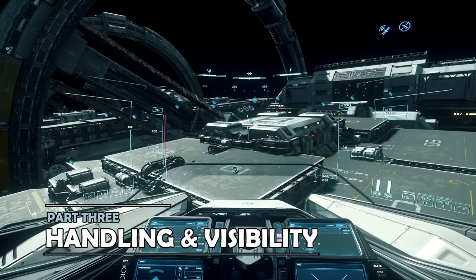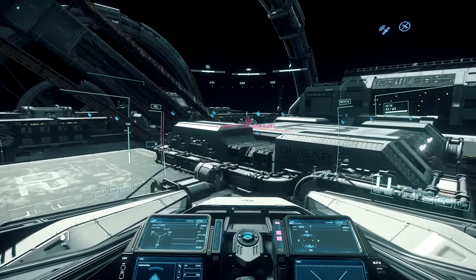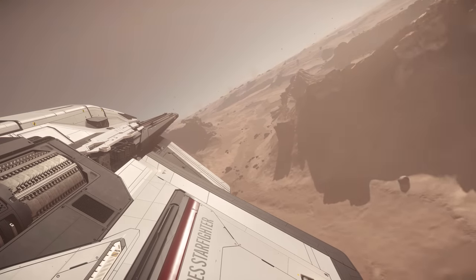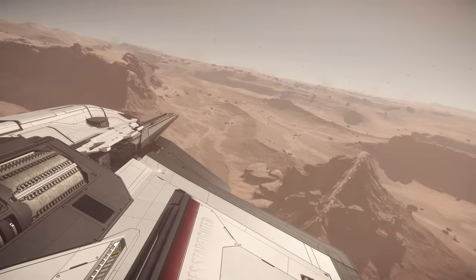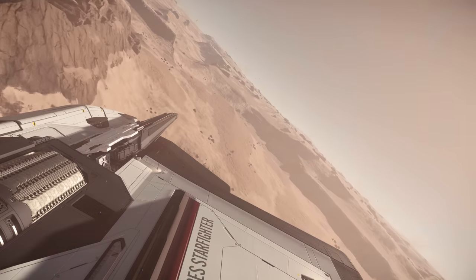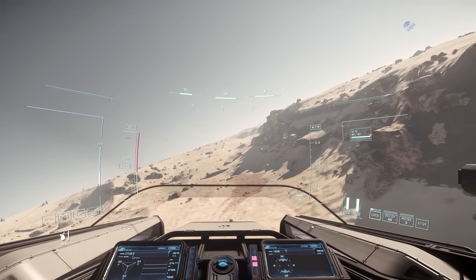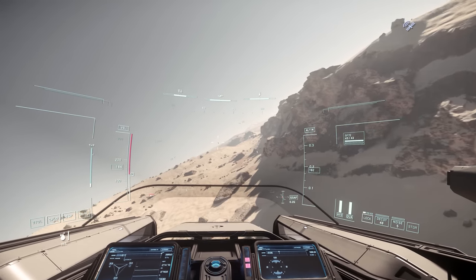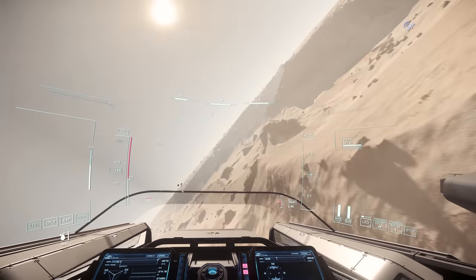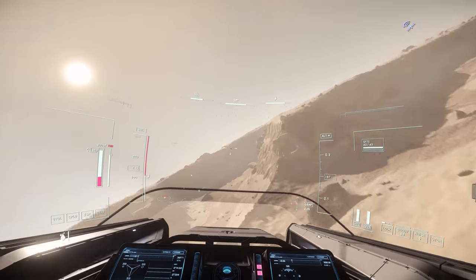Looking at visibility, the Ares Ion has a lot to offer. The cockpit is sat right at the front of the fighter, and offers great views all around, but particularly to the front where your prey is likely to be. In terms of handling, the Ares probably looks more sleek than it is. It's not slow by any means, and compares favourably to many of the ships it would be likely to face, but isn't as nimble as a light fighter. And you do get that heavy fighter feeling of drift when you throw it through a turn.